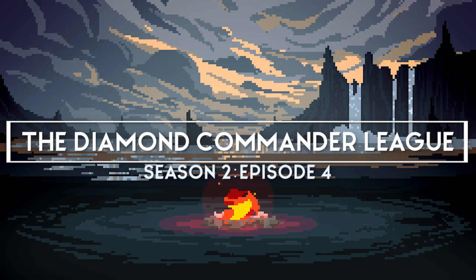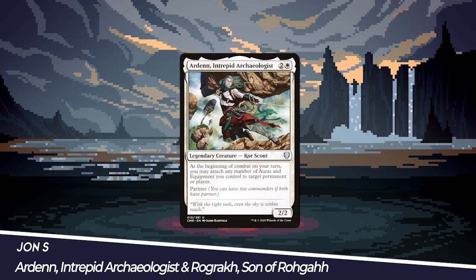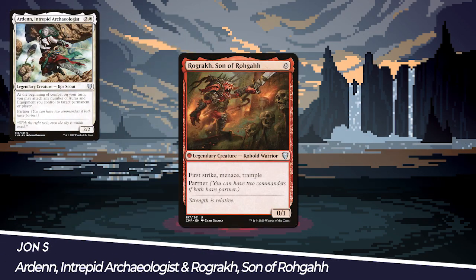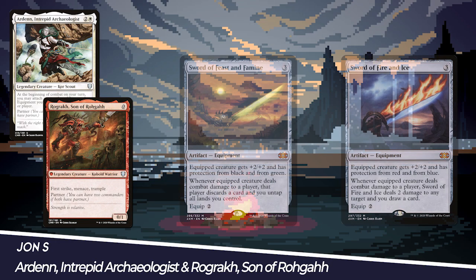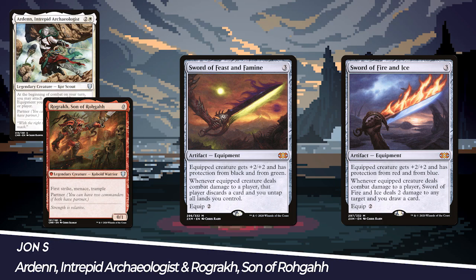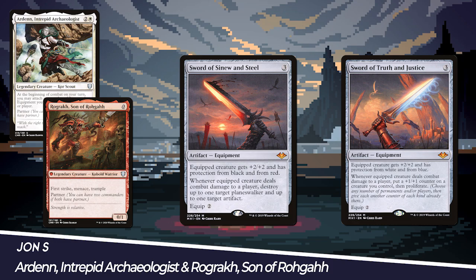Let's check out our players, commanders, and strategies for our games today. We have Jon S playing Arden, Intrepid Archaeologist, and Rograk, Son of Raga. He is playing an Equipment Voltron deck using Arden's ability to skip equip costs and Rograk's zero casting cost and list of abilities. I can't help but think Arden should be throwing a pokeball and yelling, GO ROGRAK!